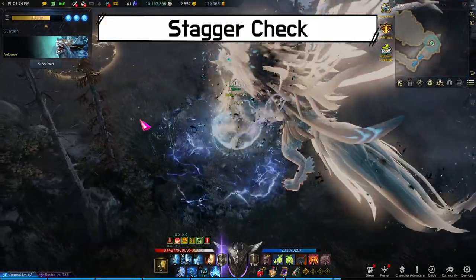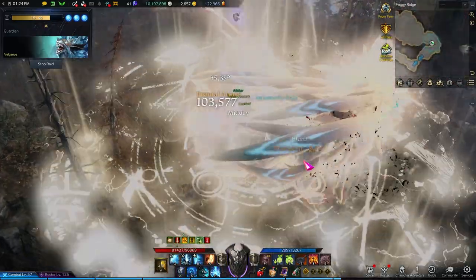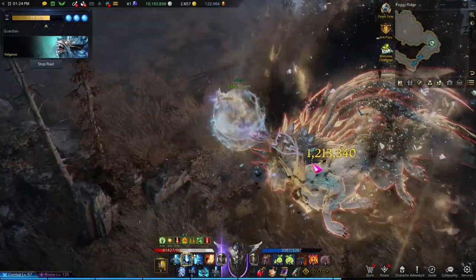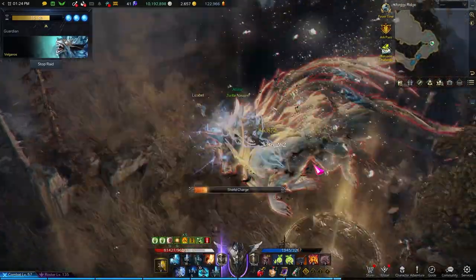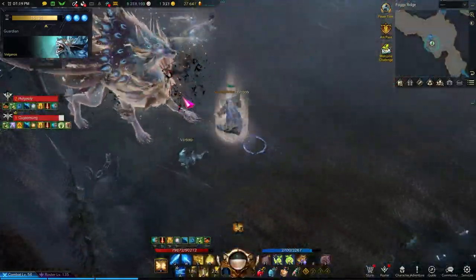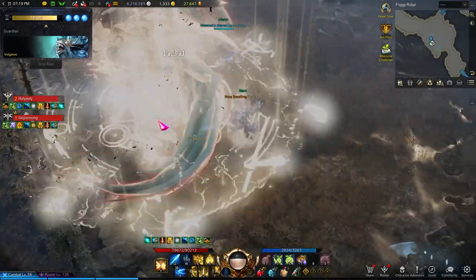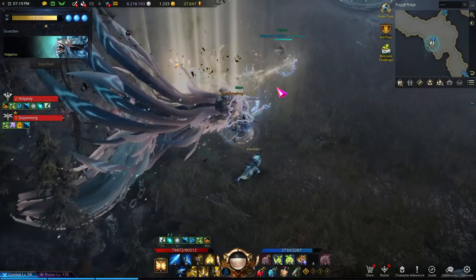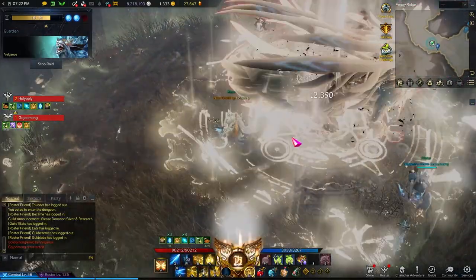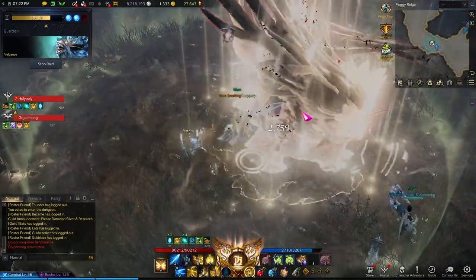Valganos turns yellow and goes into slow motion, then starts walking in a circle very slowly. This is a stagger check. If you can stagger Valganos in time, he will drop three Power of Lights. However, if you feel like you won't be able to stagger him in time, run very far away because this will kill you. I still recommend staggering because you can obtain more Power of Lights and gain some extra damage time. Just remember — any stagger you apply before the magic circle shows up will be meaningless. Wait until the circle under Valganos appears, then use your stagger skills.